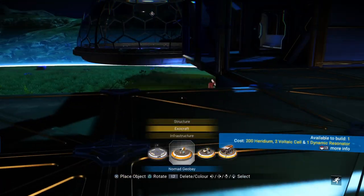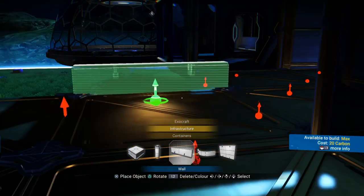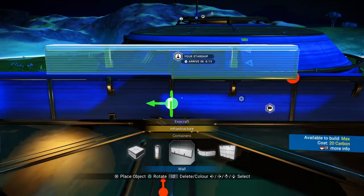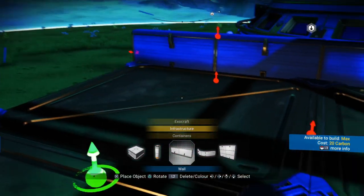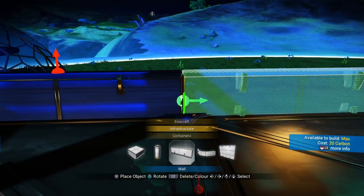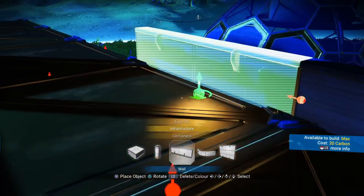Go ahead and place the barriers here. Do not place any on this corner right here — just start here, that's your way around. Because there are containers right here it doesn't allow you to put it right on, so simply place one over here and then touch it on the side of it and it'll let you do it on the container.